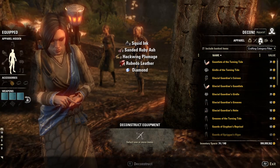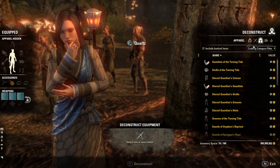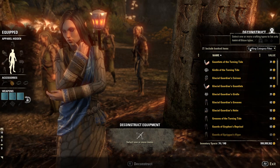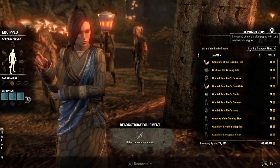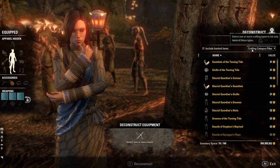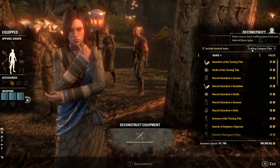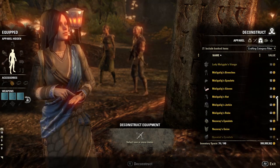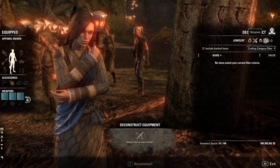Personally, I don't think I would buy it. I can see some use for this for some people — let me know in the comments below if you do this — but what I typically do is use my personal banker assistant to store stuff I want to decon later if my inventory gets full, and then I just go visit my house or a town with convenient crafting station locations and decon there. I don't know how much time you would save with this assistant, but probably a bit depending on where you're going or how close your crafting stations are to the entrance of your house.